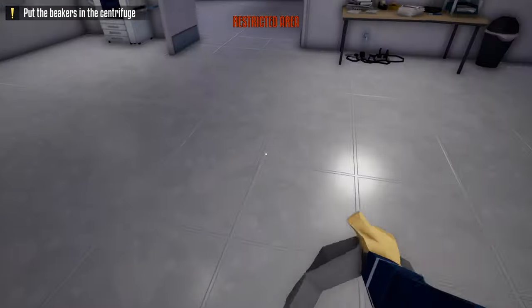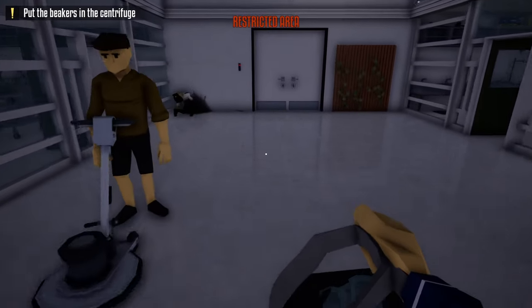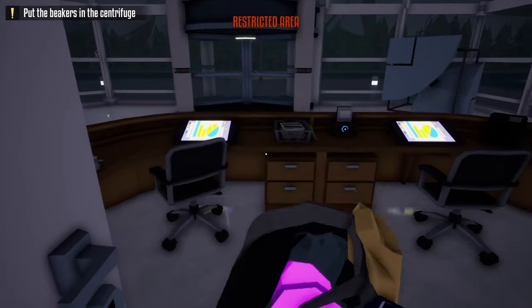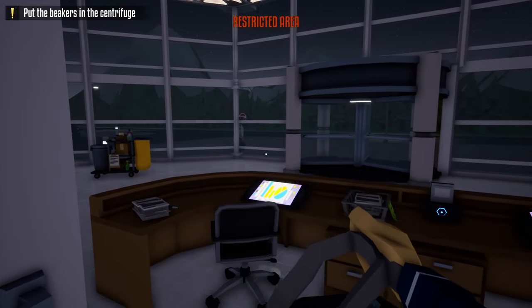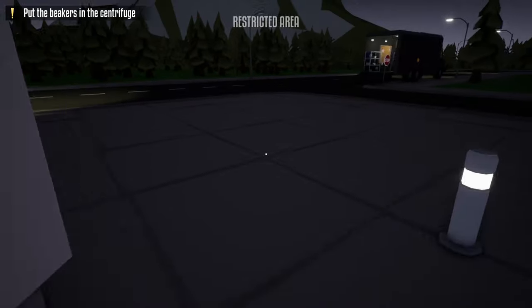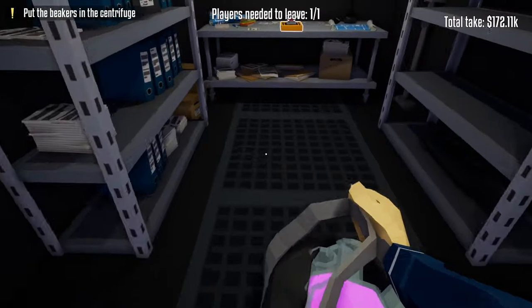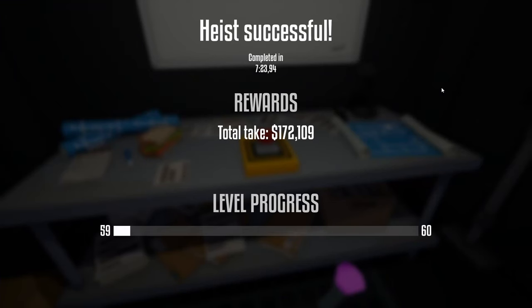Just to be safe, flip over this bag to confirm there's nothing left in there. Then come down here to this door and sprint right through it. Make note of where the guard is to not get caught, and once he turns, sneak around this desk, through the front door, and head back to the truck. Once we get back to the truck, we can end the heist — and this is how you loot the Robman Research Facility stealthily using C4.